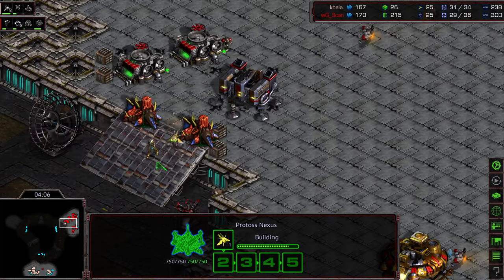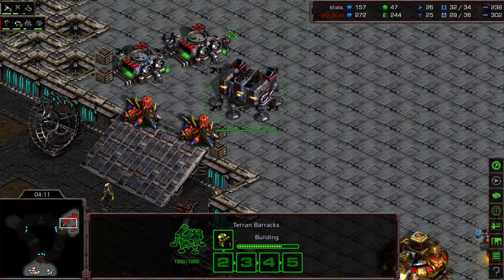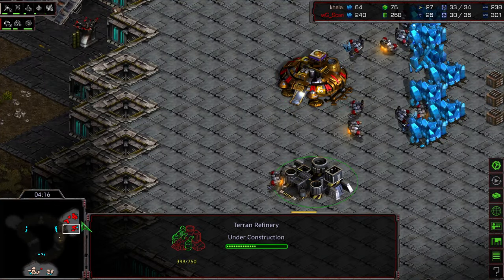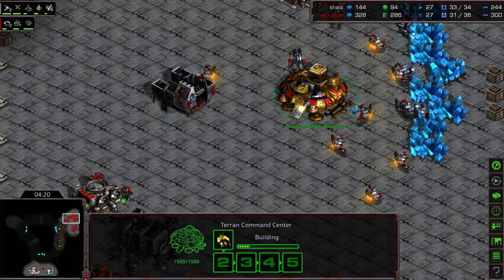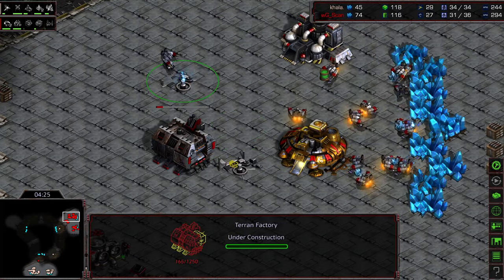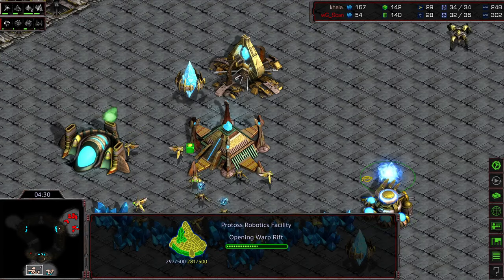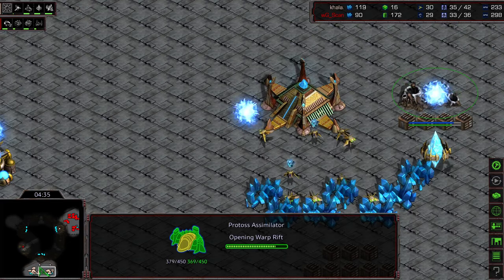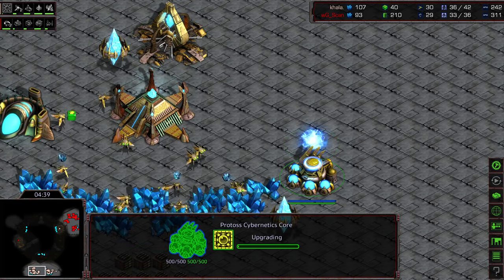It feels like this map plays a lot in Terran's favor. Kala's trying to force his way in and maybe find a corner to sneak through, but there is a marine there. A second refinery is being plopped down for Scan. He's got that factory building inside his base and looks like he's going to slow play it — going for a single machine shop and a second factory alongside to get siege tech. There's also interesting timing around when to take that third base.